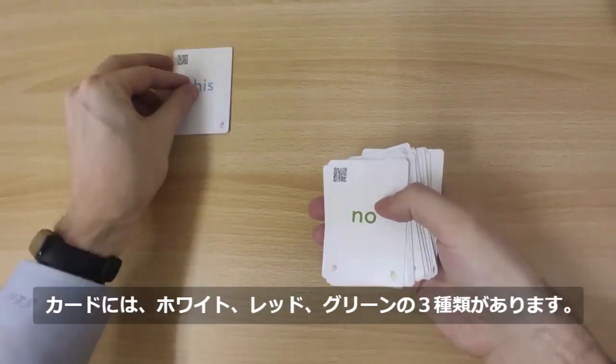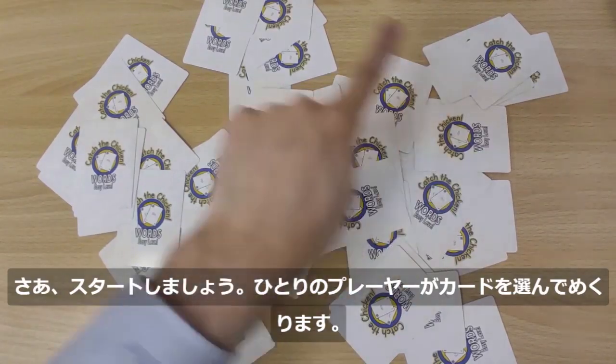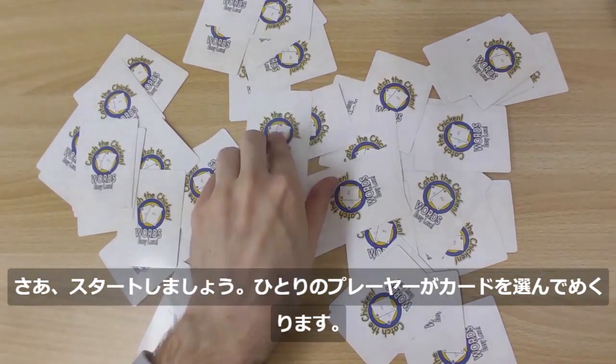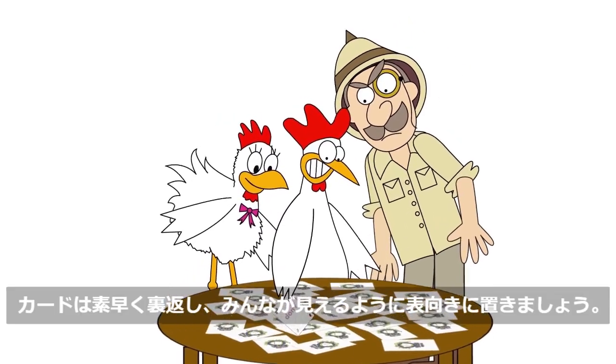There are three types of cards in the game: white, red, and green. To begin the game, players take turns flipping over cards. Remember to flip the cards quickly and face up so everyone can see them at the same time.